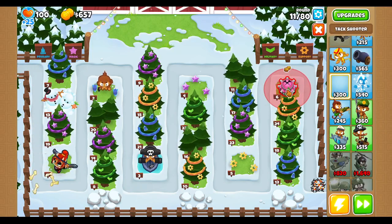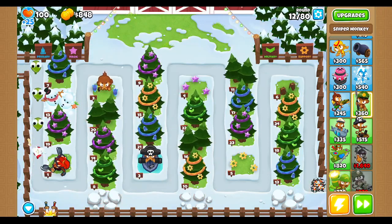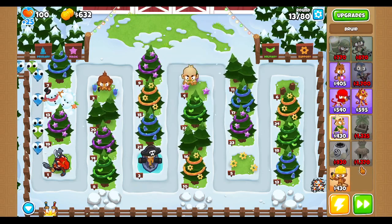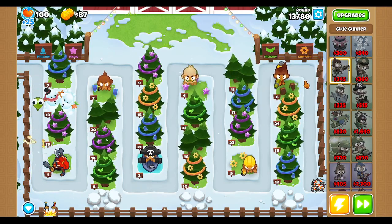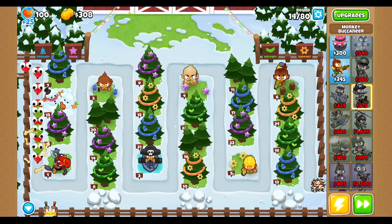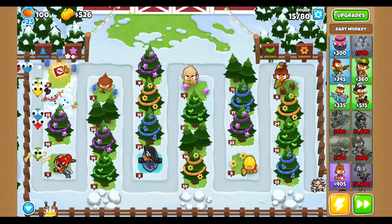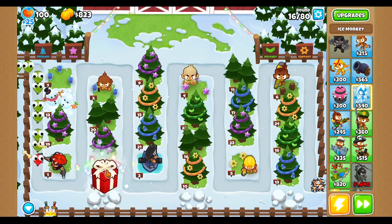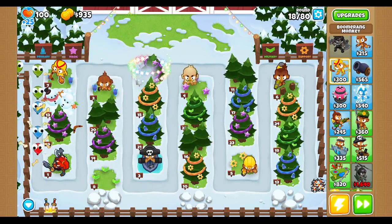Hold on. I can't even place anything down here! Oh yes I can. It's just very specific. Hold on, let's place a druid there, and then engineer here. And then if I really need to, I'll place a glue down there. Now... oh no! It still doesn't work! Okay, now I'm confused about the map again. Oh! There it goes! There it goes! Are you kidding me? This is a real map!